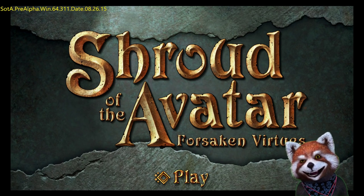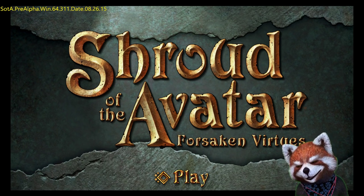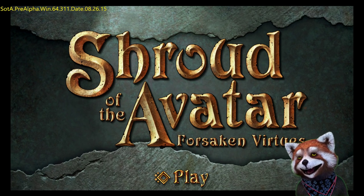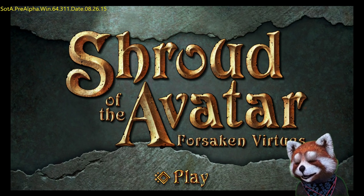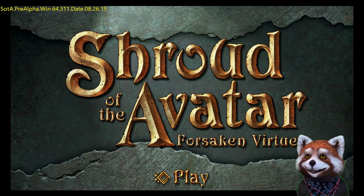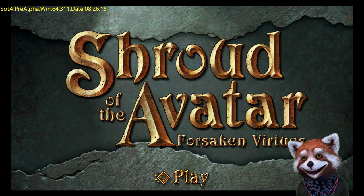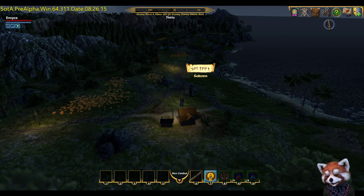There are four areas we need to visit this time. There's an area called Desolace, and within that there's another place called Epitaph which is a bit like a dungeon. We also need to go back to the South Grunveld Barrens, which we've been to before in a previous release, and back to Winton's Folly on the Hidden Vale. We've started on the map of Novia at Soul Town and our first port of call is Desolace.